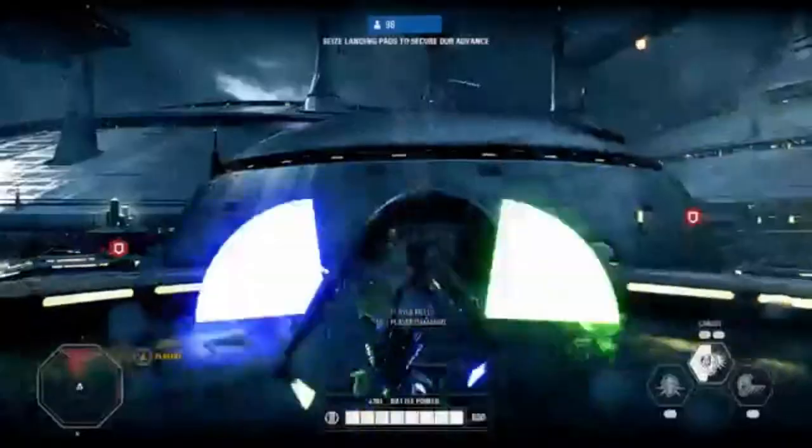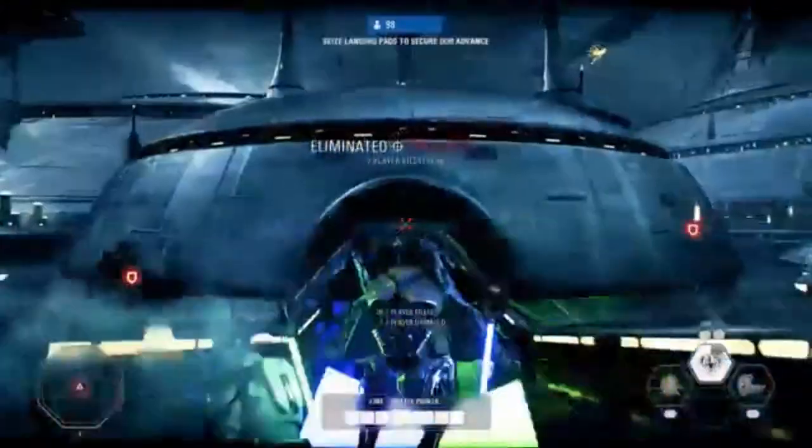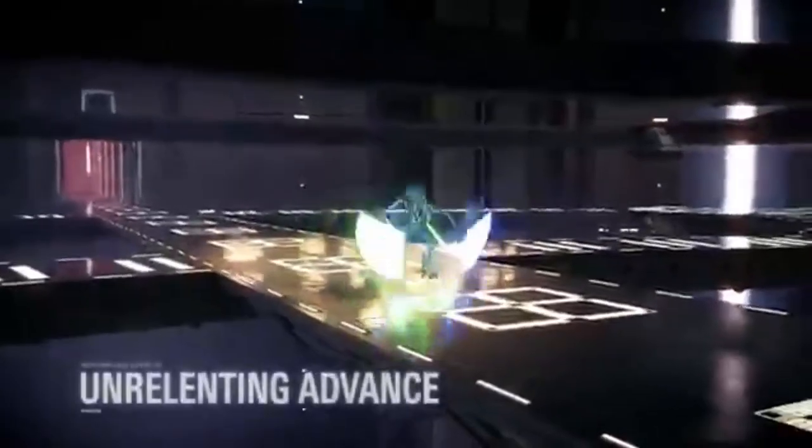His final ability is called Unrelenting Advance and it's one of General Grievous' most iconic moves. When this ability is used, he will form a spinning lightsaber wall in front of him, blocking all frontal attacks while dealing damage to enemies standing in his way. It's really cool.